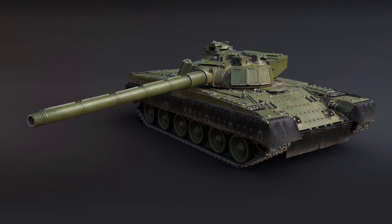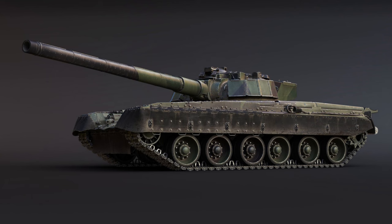The armour is a significant weak spot because basically the ERA blocks have been removed, so they're implementing it in the form that it was when it was tested in real life. You've got these steel blocks around the side, but they are literally just to simulate weight — they're not actually to provide protection. We're told specifically in the dev blog that the tank will be vulnerable even to 105mm guns. So yeah, this is going to be a bit of a glass cannon.